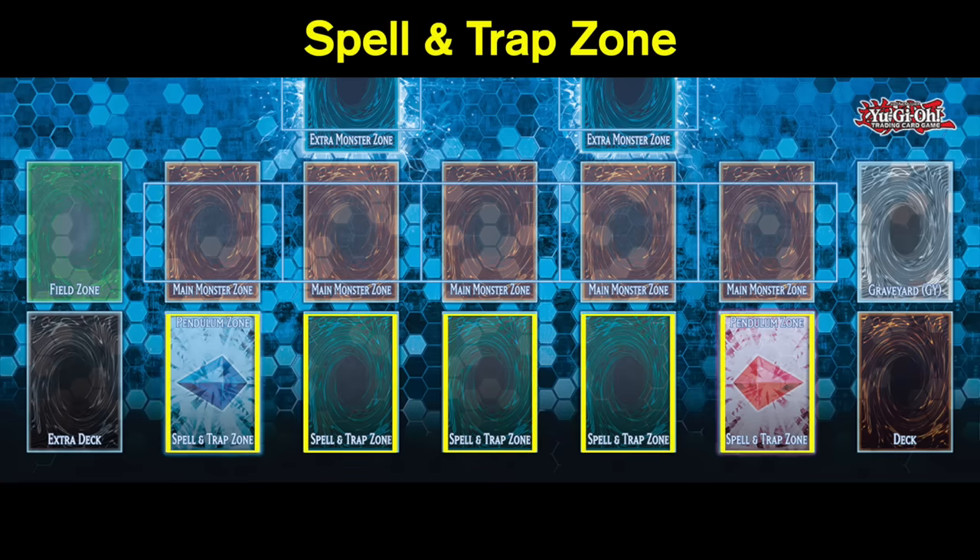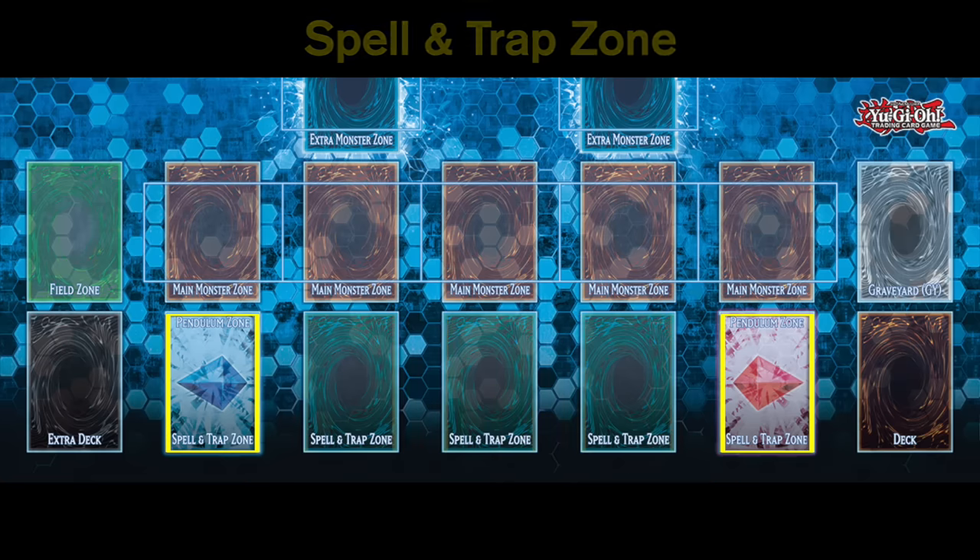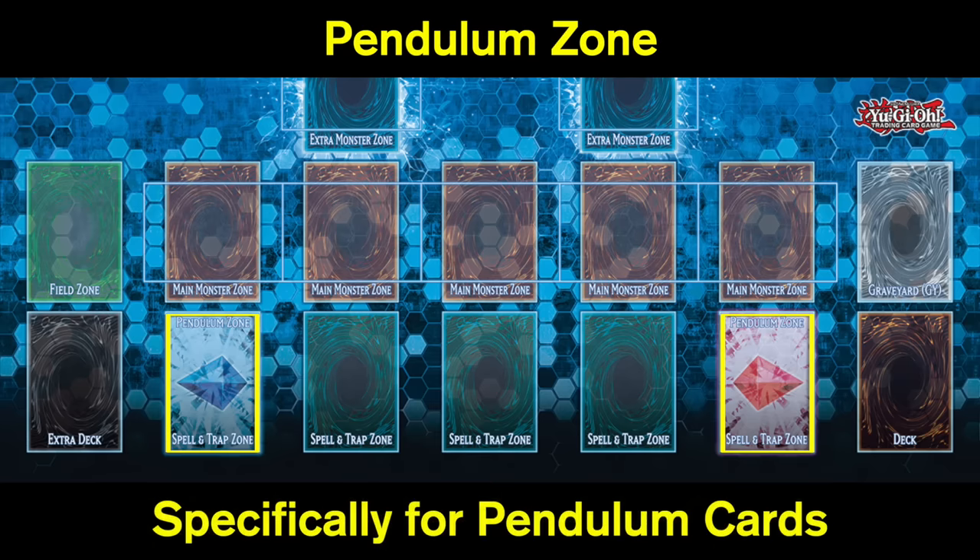The spell and trap zone area is up next. Just like the main monster zone, you can only have a maximum of five cards in this area at any given moment, and this is where you're going to activate your spells and trap cards. On the far left and far right sides of the spell and trap zones there are red and blue areas — those are pendulum zones, specifically used for pendulum cards, which we will cover a little bit later on.